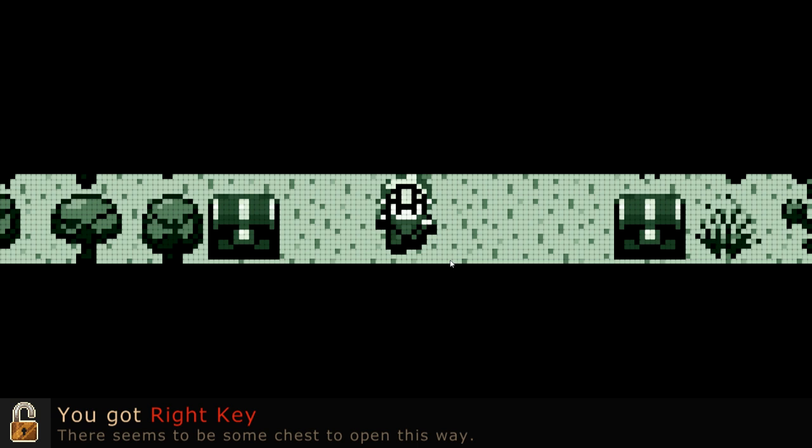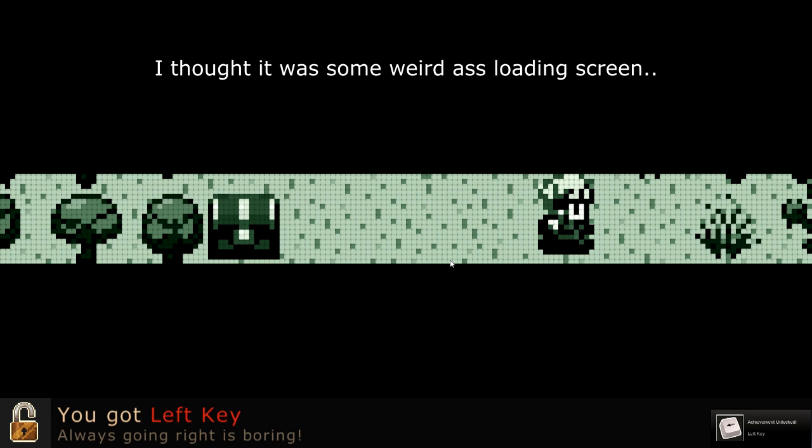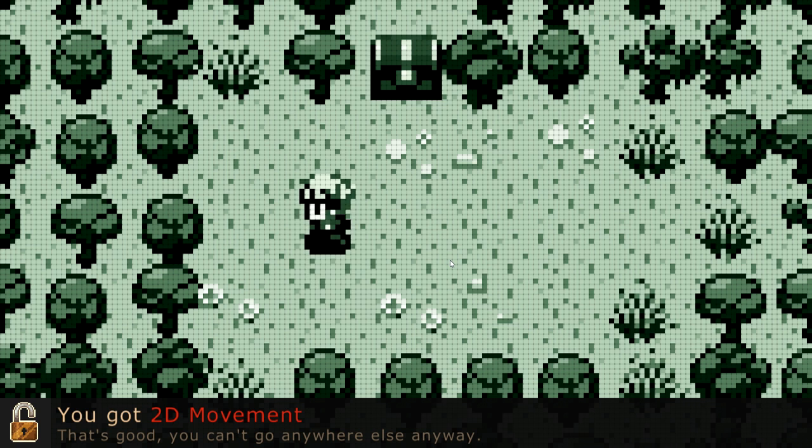So let's see what it says. You got right key — there seems to be some chest to open this way. Oh, what the hell? I had to actually press over. I am actually using the Xbox 360 controller for my computer. You got left key. Okay, I see what it's doing — it's making you get the chest so you can actually move. So it's already moved.